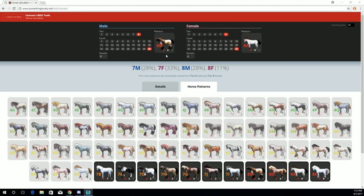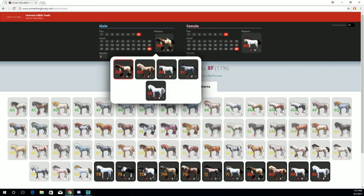You'll notice at the top of the calculator there's a list of every tier available, and if you click on the horse picture, you'll see the horse skins that are available for that tier. Along the bottom of each image is a set of numbers. These represent the color counts for that horse.